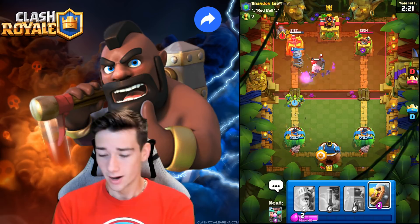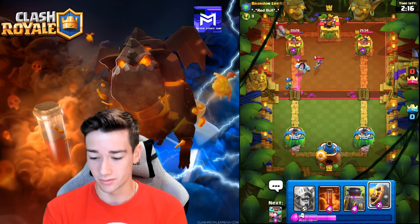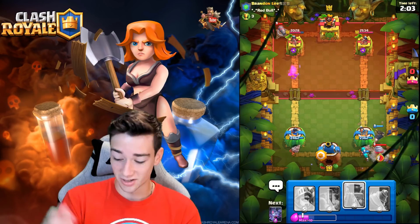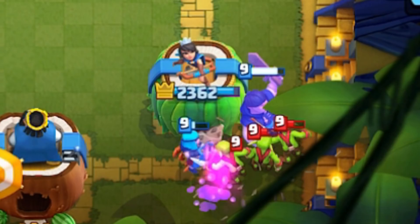Bats over the bridge — he decides to Log, which is a bad idea because we're going to be able to spam. He has to go Cannon in the back on defense. He's actually pretty lucky getting all the Goblins with one decent Fire Spirit play; if he hadn't played that perfectly it would have been a lot more damage. Rascals over here going all the way in the back — I don't think he'll get any damage.